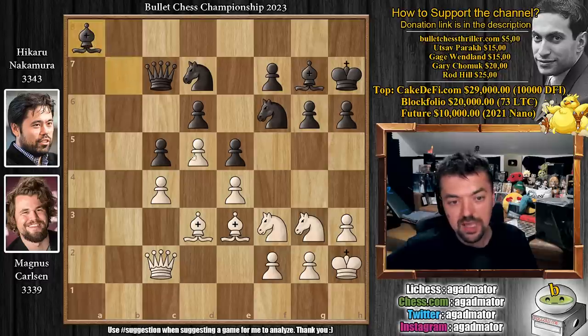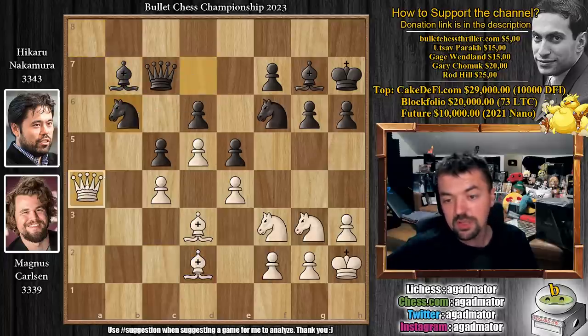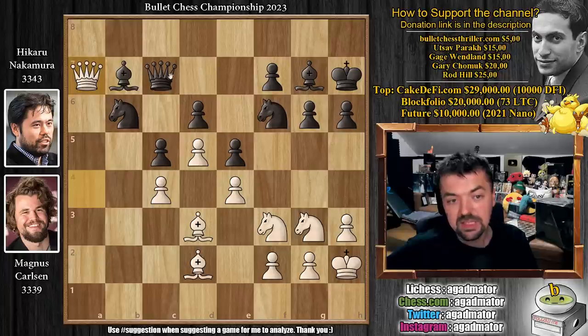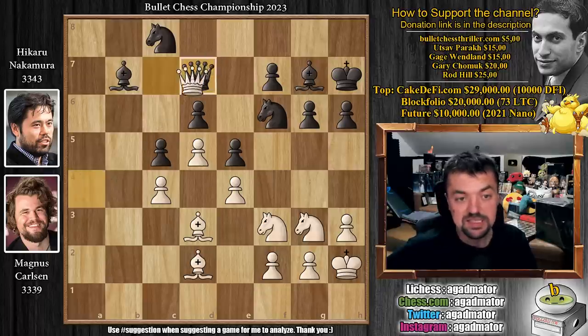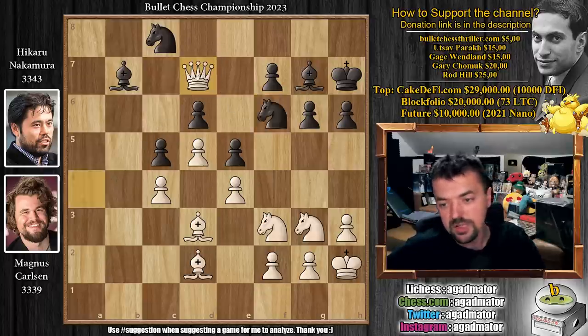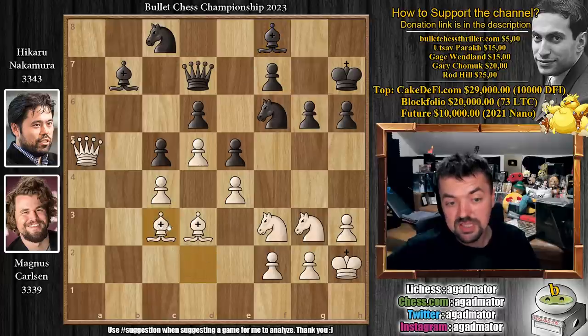Bishop to b7 and now bishop to d2. We have knight to b6, chasing away the queen. Queen to a7 and now knight to c8, again getting rid of the queen. Queen to a4 and now queen to d7 — Hikaru offers a queen trade. We have queen to a5 and now bishop to f8. We have bishop to c3 and now bishop to a7.